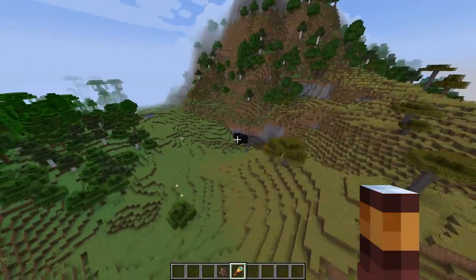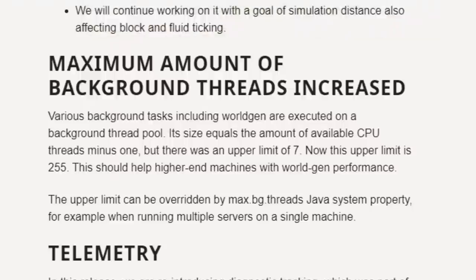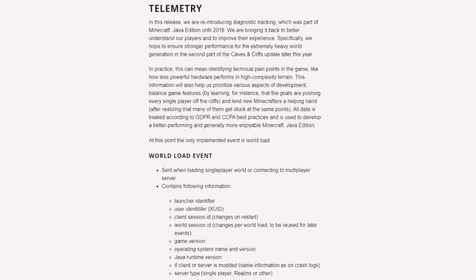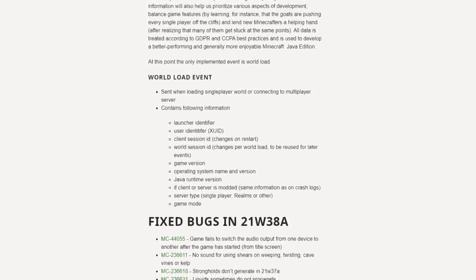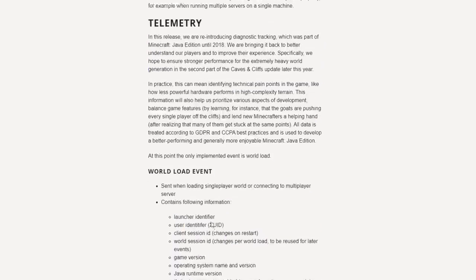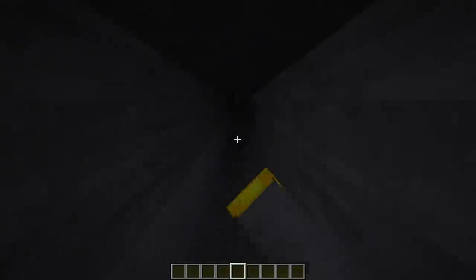There's a dripstone cave right there — nice. Moving on to other technical changes: maximum amount of background threads has been increased. Telemetry is also a technical change — basically to improve the game's performance. My understanding is the game sends data and information to the devs so they can fix and work on things. There are so many technical things today that I'll link the changelog down in the description — it goes into great detail about all of it.